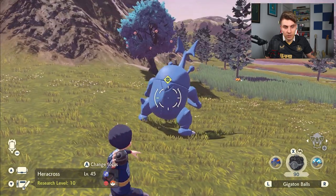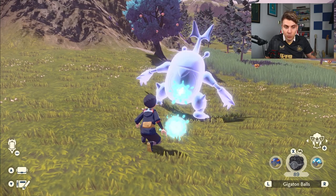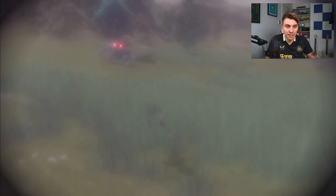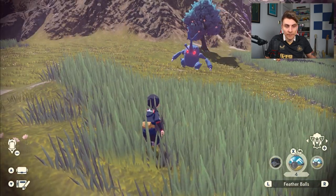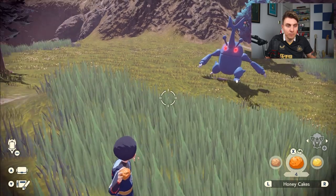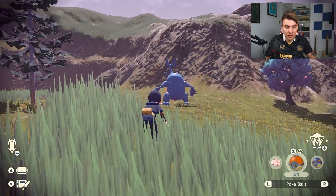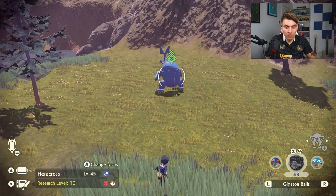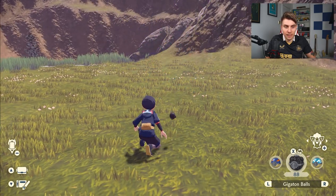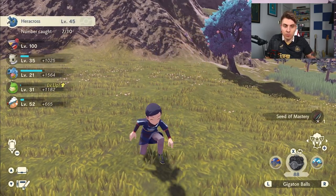Gigaton balls are an almost guaranteed catch for Alphas — sneak up and go for the back shot while it's eating. Dodge out if it spots you, get your Stealth Spray back on, get into cover. Quickly throw a honey cake to distract it again, wait for it to start eating, then sneak up with a gigaton ball, get right up close, and because the marker is green you'll have a much better chance. That locks it in — Heracross caught. You can do this quite stealthily without ever engaging in battle.